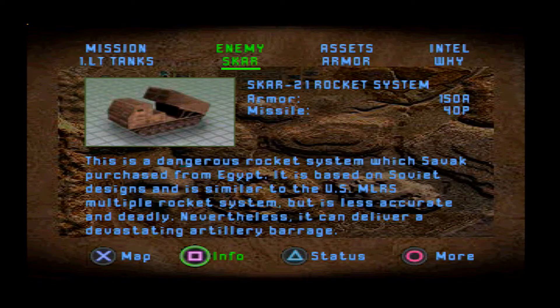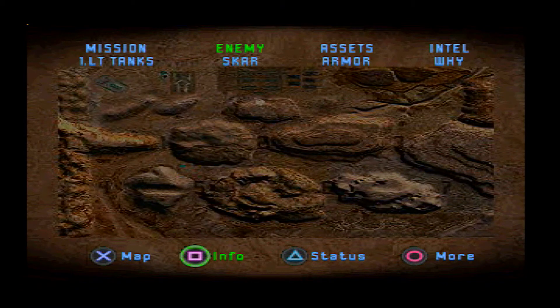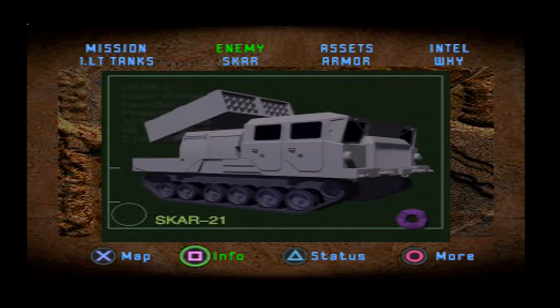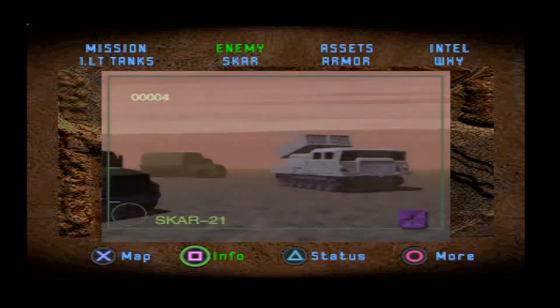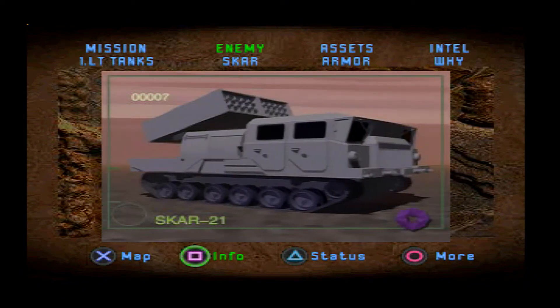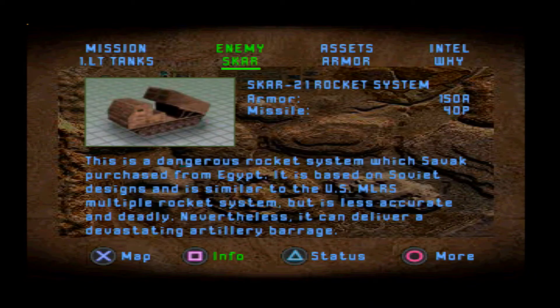40 damage from a missile — you might think that's not much, but these things fire their missiles like machine guns. These puppies go through missiles like whales go through plankton. If you can't get to them, nail the ammo truck they've got hanging around. You don't have to worry about an empty gun, no matter how big it is.